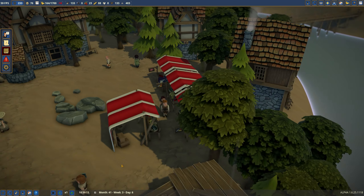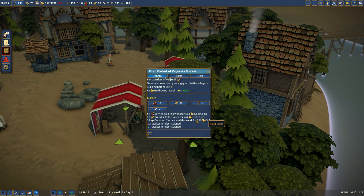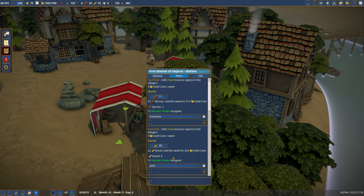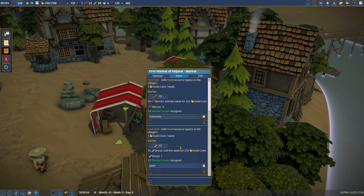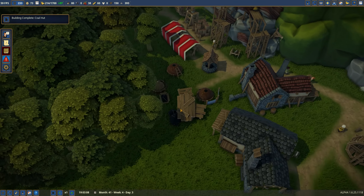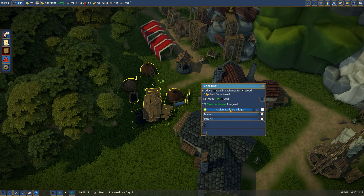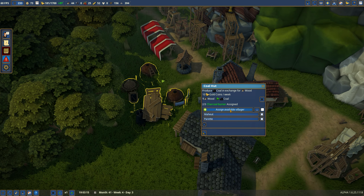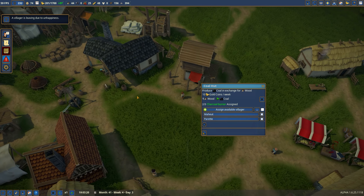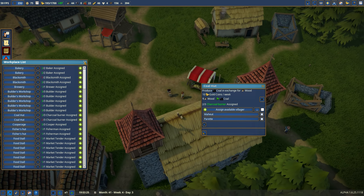There it is — food stall. If you wouldn't mind selling boar. And you need a parson — who was it? Morisina. Finally, please. I've run out of villagers. Mahayuts and Perret will now be coal hut people. Who's leaving? You were a blacksmith, were you? Dang it.